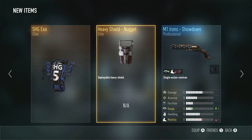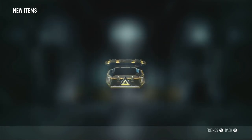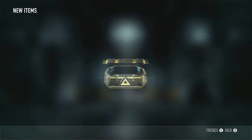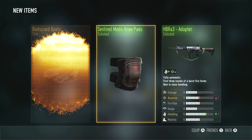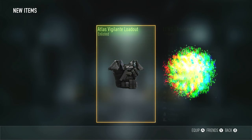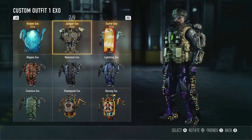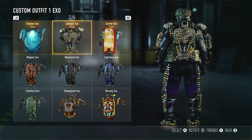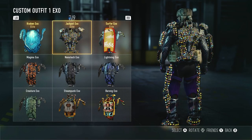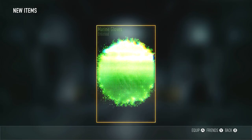The Nugget and the Sledgehammer Games XO. And another M1 Irons variant. Triple Pro - come on, Legendary. Legendary! The Jackpot XO - that is so sick right there, dude. We're keeping that one on there, animated and all that.